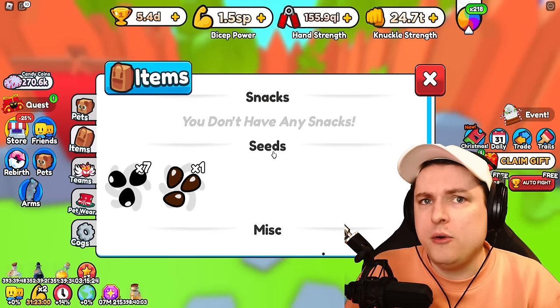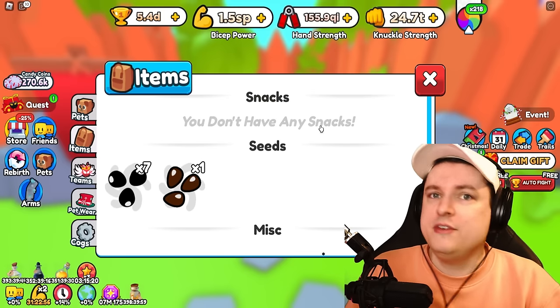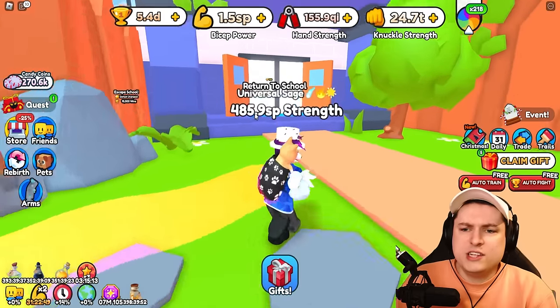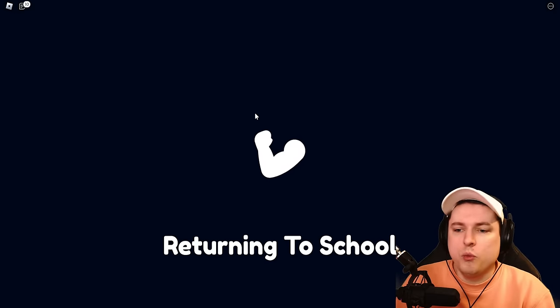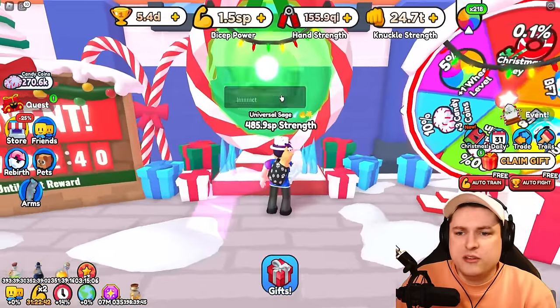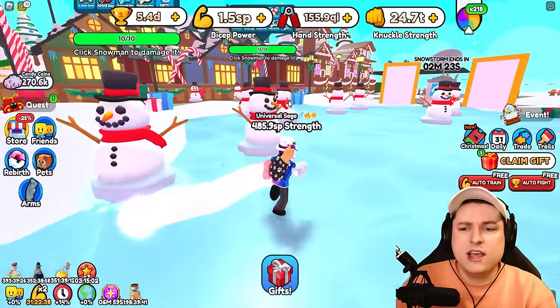I don't know how you're going to level your pets right now — probably it's with the new snacks. But if you didn't level your pets before and didn't use your stuff, it's kind of gone. One question I have: what about the Christmas event area? Because this Christmas event area is still here — I thought it would be gone.